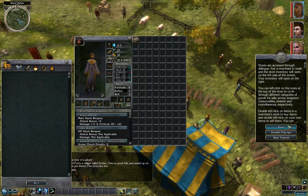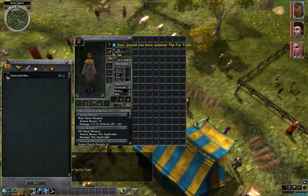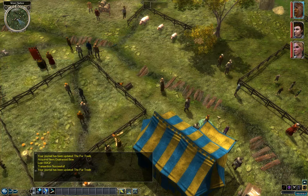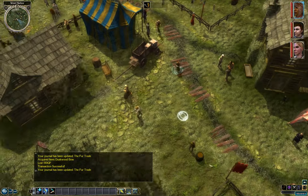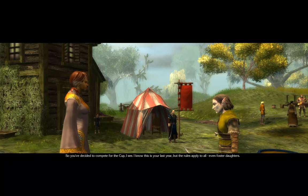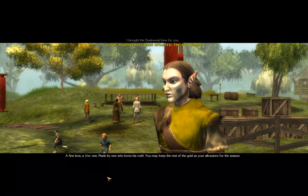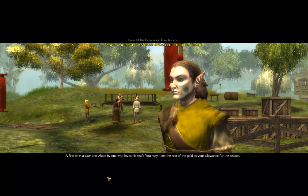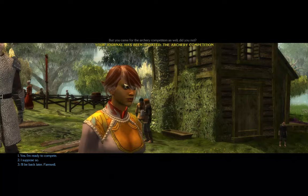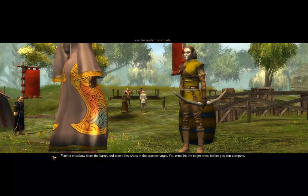Maybe I'll keep the pop-ups active, just in case. Let's sell the fur and buy the bow. Oh, I can't equip it — right, because I'm just holding it. Dagon should be over here. I brought the Duskwood bow for you — a fine bow, made by one who loves his craft. You may keep the rest of the gold as your allowance for the season. You came for the archery competition as well, did you not? Yes, I'm ready to compete. Fetch a crossbow from the barrel and take a few shots at the practice target — you must hit the target once before you can compete.